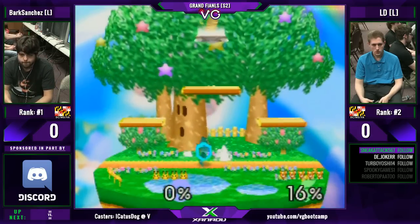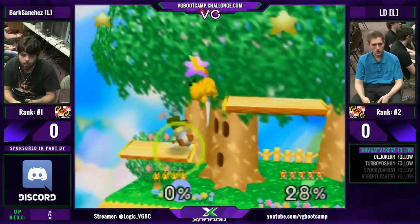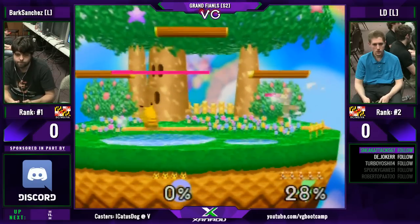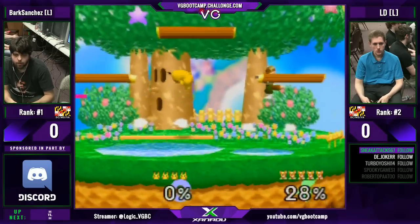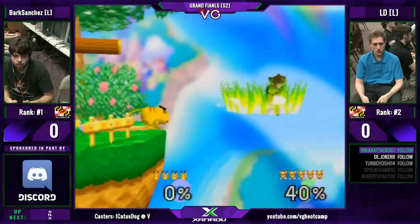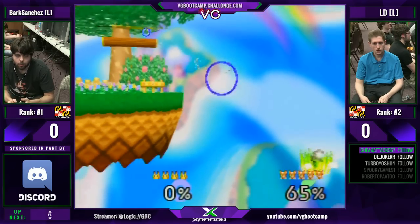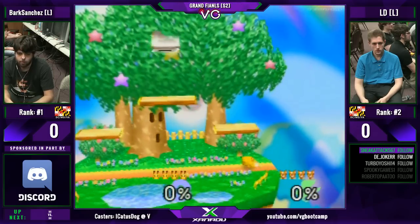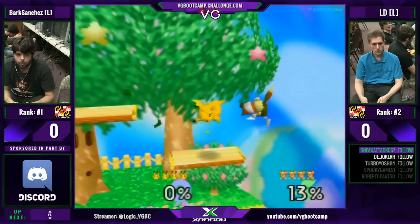Bark getting up to almost 160%, which is pretty impressive with Pikachu against Fox — for a jab starting at like 70. This thing about playing Pikachu: Pikachu's going to get back no matter what, so you can just throw out a bunch of attacks to make sure Fox won't make it.